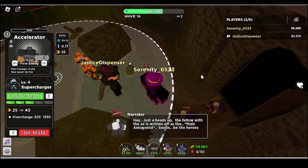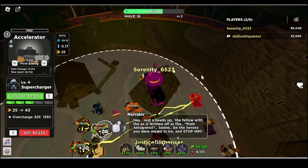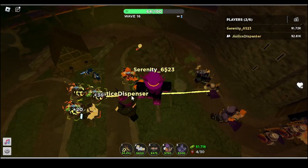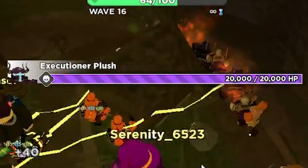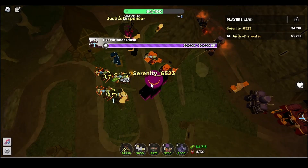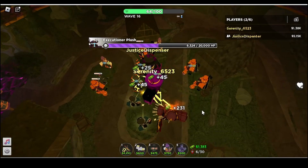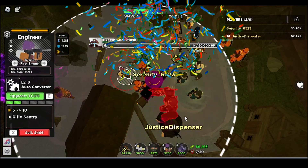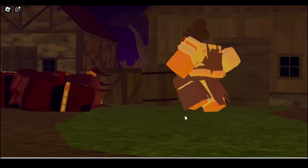Okay, this is the final wave. Okay, it's doing some damage. What — Executioner pushed the boss. Okay, it starts to attack the boss. Okay, it's at half health remaining.